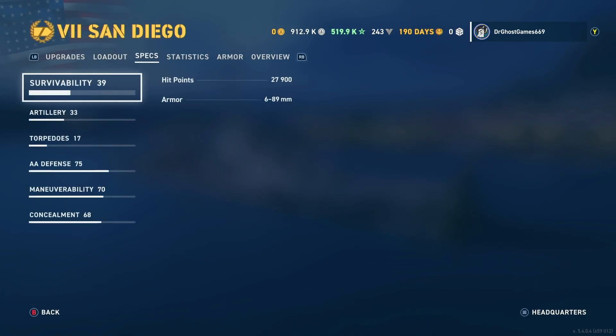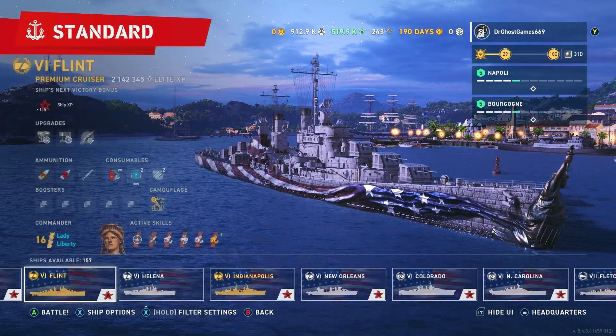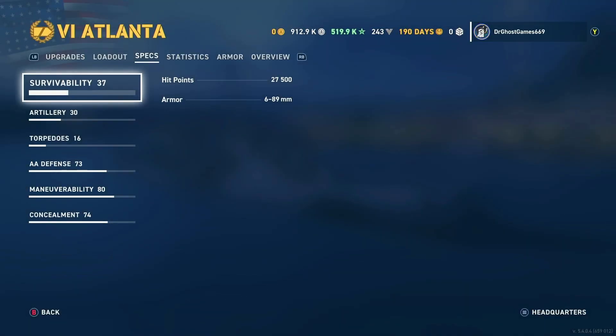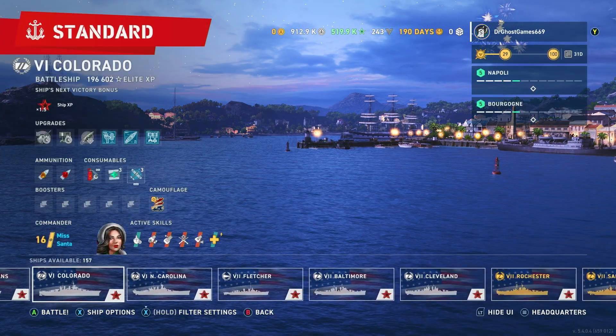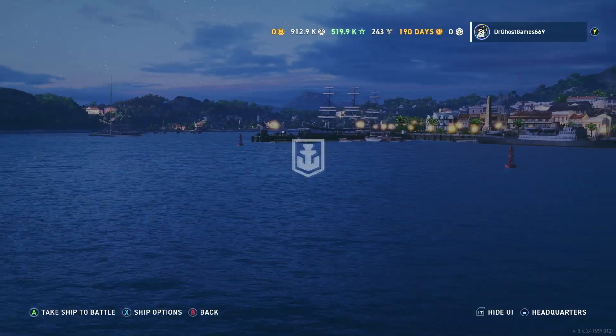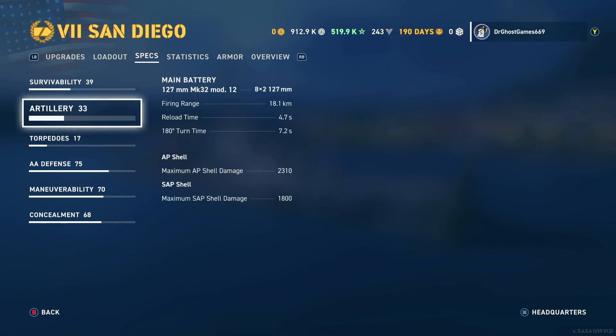For the specs, we've got 27,900 hit points. Comparing to the Atlanta, which has 27,500 hit points — you get an extra 400, nothing too spectacular. The armor is non-existent; you've only got up to 89 millimeters of armor. This thing is a delicate flower. Do not get hit if you can help it.